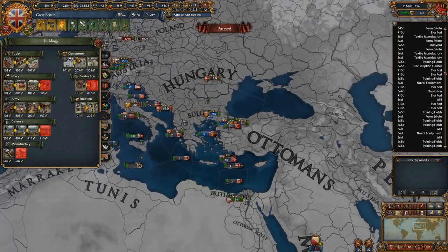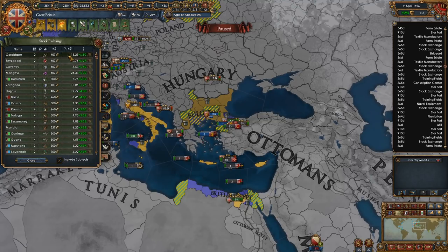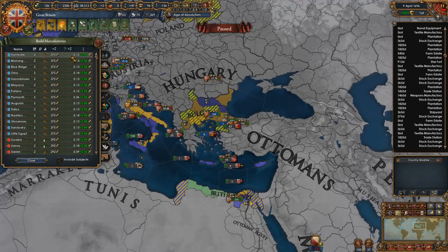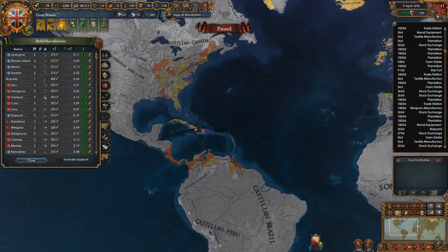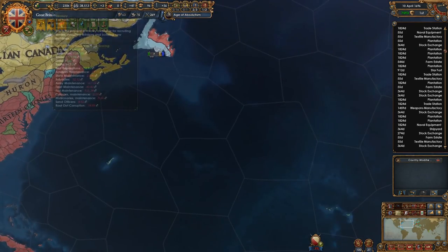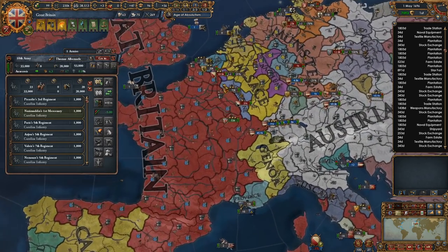Let's build more of these. Let's just build some stock exchanges in our vassals — keep their income nice and high. Let's actually build some manufactories in our dudes over here. This will help our income out a bunch. I didn't even really think about building this stuff over there — totally should have been doing this the whole time. So we'll see our income shoot up here in a few months.